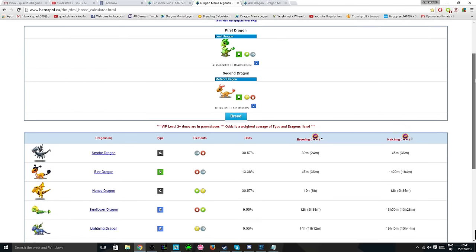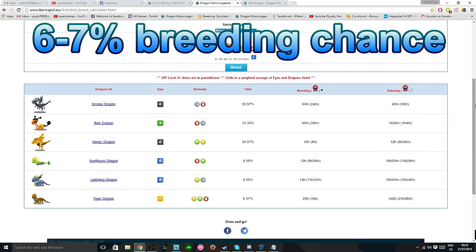The calculators haven't quite updated yet, but there's between a 6 and 7 percent chance to breed the Ash Dragon, with six other dragons that can possibly be bred.